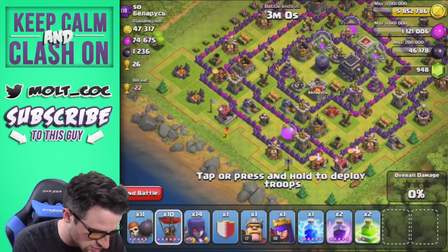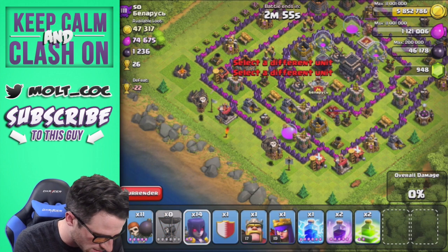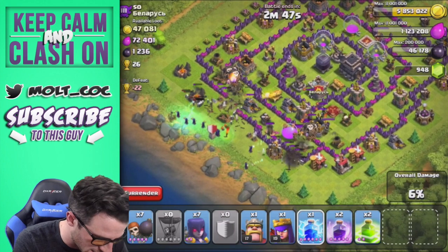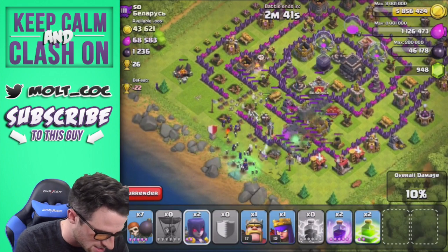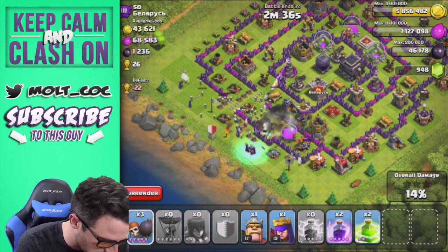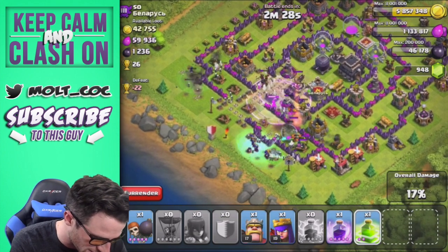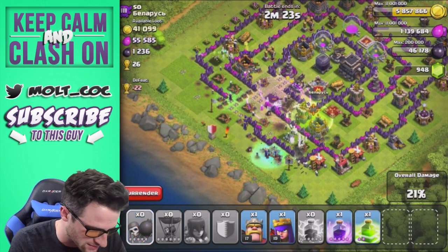Let's drop off our balloons right here, then spread out some witches along this area, get some wall breakers up in there. He does have clan castle troops — not good — so we'll drop a lightning spell to take those out. Let's drop a couple more wall breakers. There's a giant bomb but we're still doing fine. Dropping a rage spell to get those witches going, and a jump spell on that corner so they can keep working their way around.